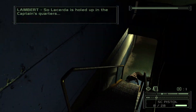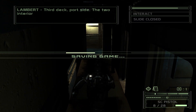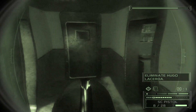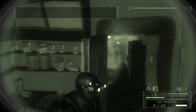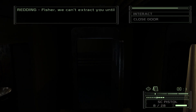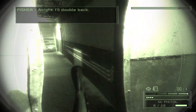Lacerda is holed up in the captain's quarters. Where's that? Third deck, fourth side. The two interior stairwells are the only access to that deck. Good job, Fisher. I'll inform the Joint Chiefs that there is no longer a threat. Fisher, we can't extract you until you complete your primary objectives. Alright, I'll double back.